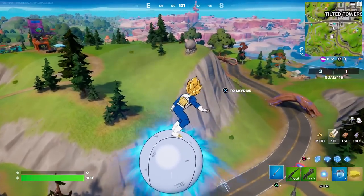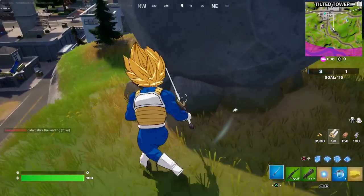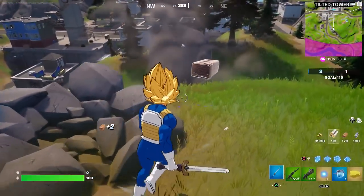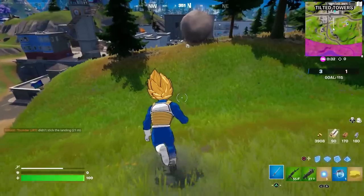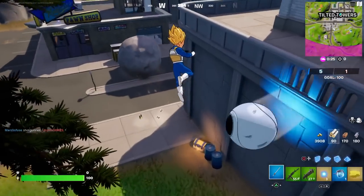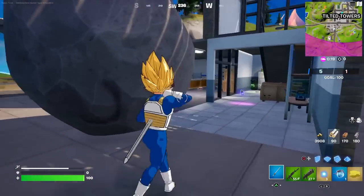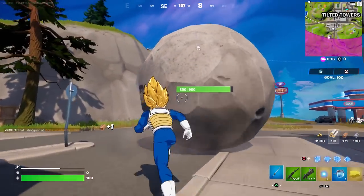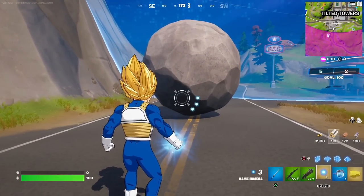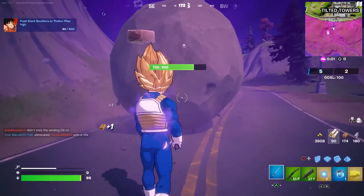The challenge says push giant boulders or timber pine logs 500 meters. You can find boulders all over the place. If you unleash a boulder by hitting it out of a rock formation, it doesn't count — you have to hit it after it's already been unleashed and done rolling. Then push it around. You can't use your pickaxe — wait, it did work with the pickaxe! So just push it around a little bit. Looks like you actually do have to use your weapon.